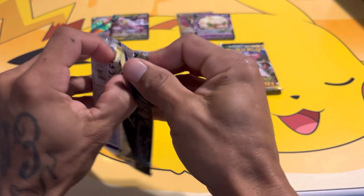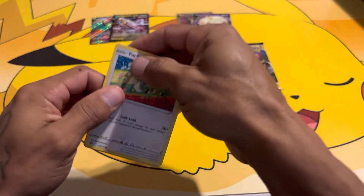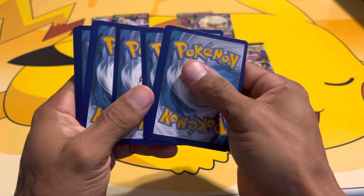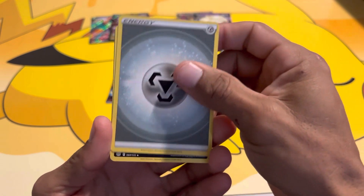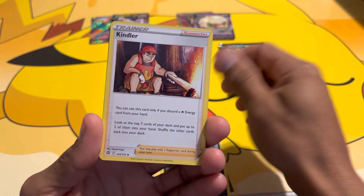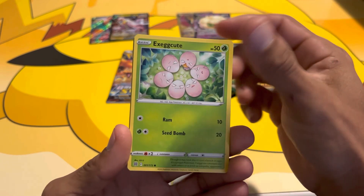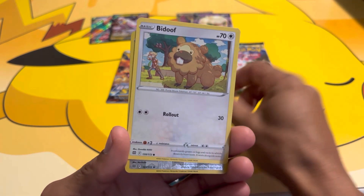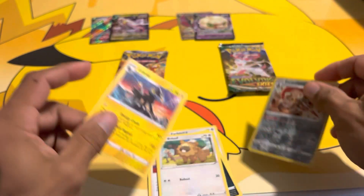Back to Brilliant Stars. We got Energy, Weavile, Kindler, Cafe Master, Farfetch'd, Exeggcute, Grimer, Sneasel, Bidoof, Escavalier, and the Luxray — not holo.